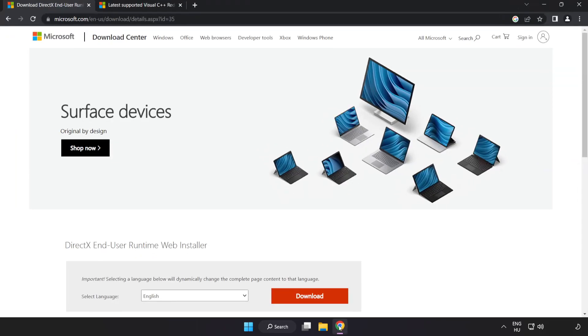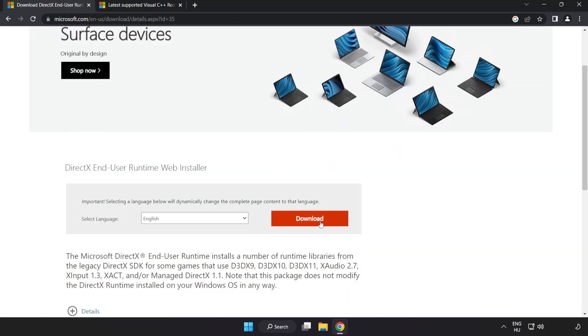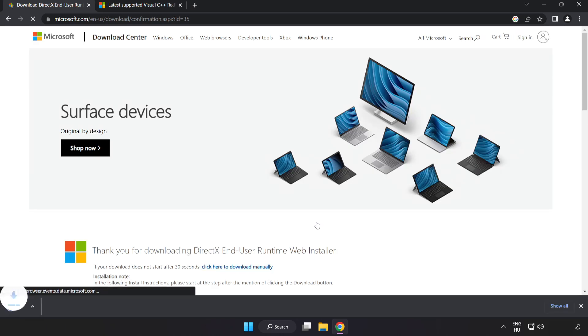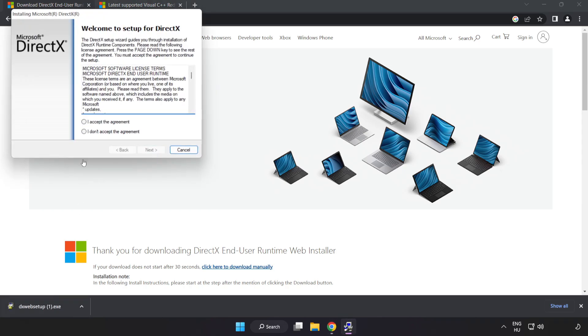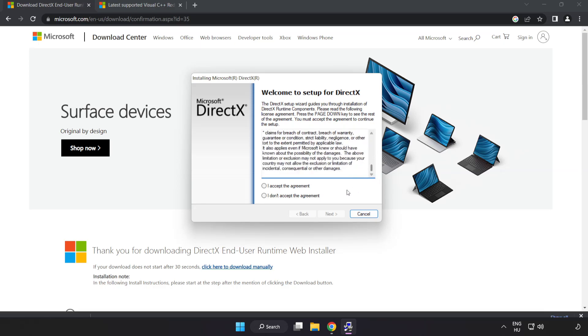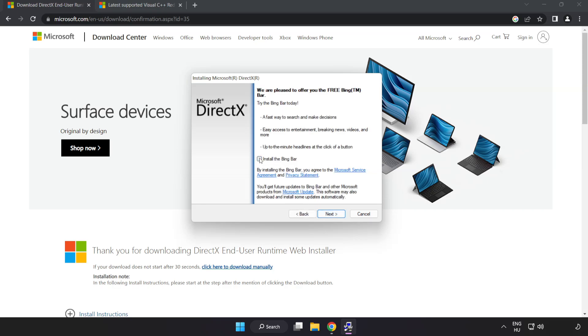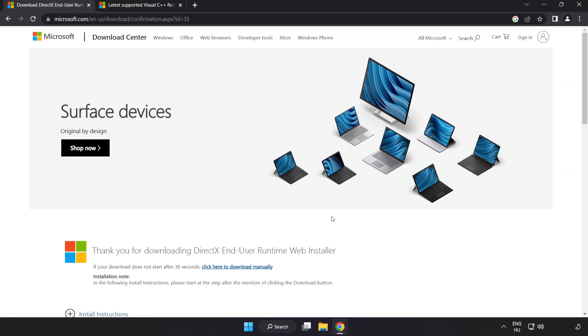Open internet browser and go to the website, link in the description. Click download. Install the downloaded file. Click I accept the agreement and click next. Uncheck install the Bing bar and click next. Installation complete, click finish. Close DirectX website.